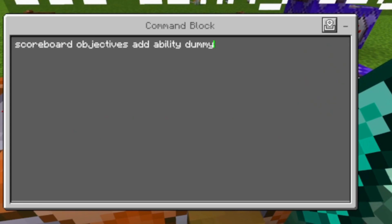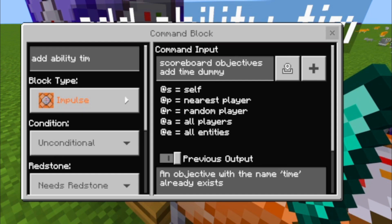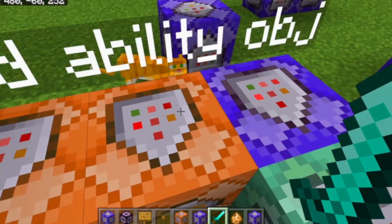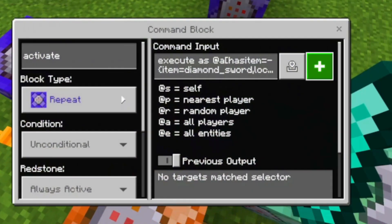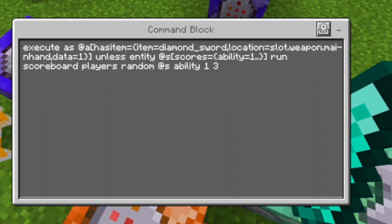Before we can move on with the abilities, you need to create two scoreboards — one called 'ability' and the other one called 'time'. Just press these buttons or type the commands into the chat.